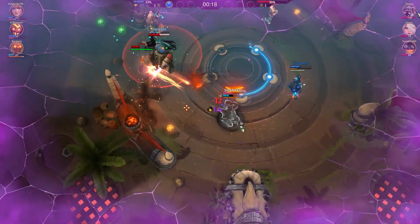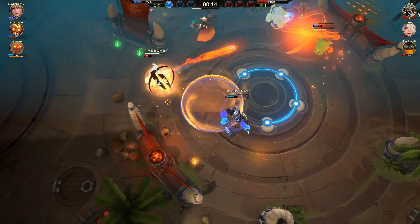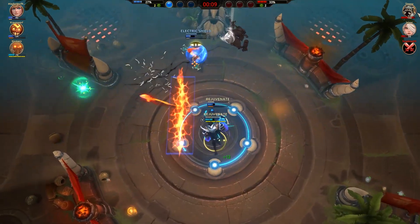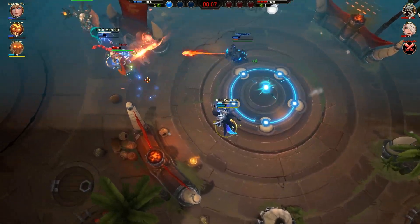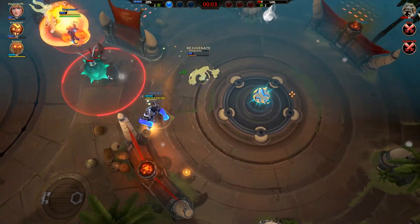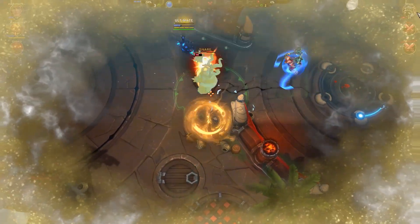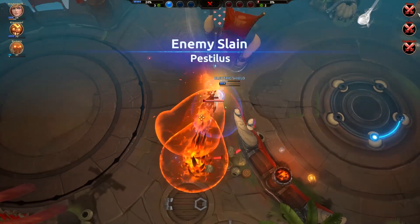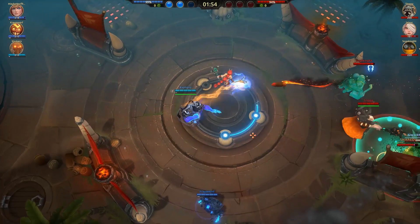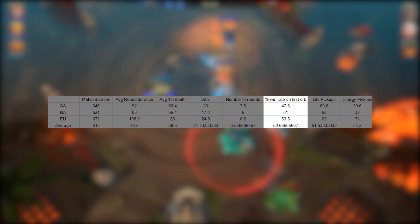You know how in a lot of competitive games there's some stat that strongly indicates who will win — maybe the team that gets first blood will win 65% of the time in a MOBA or something like that. 65% is statistically significant. And of course, first blood in Battlerite is a big deal. I'd imagine that the team that gets first blood in Battlerite probably wins close to 90% of the time. But what about the first orb? It seems intuitive that the first orb would be of some significance statistically. In Europe, the team that gets the first orb wins 53% of the time.